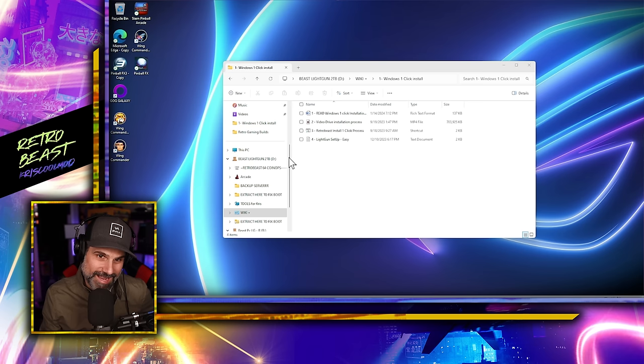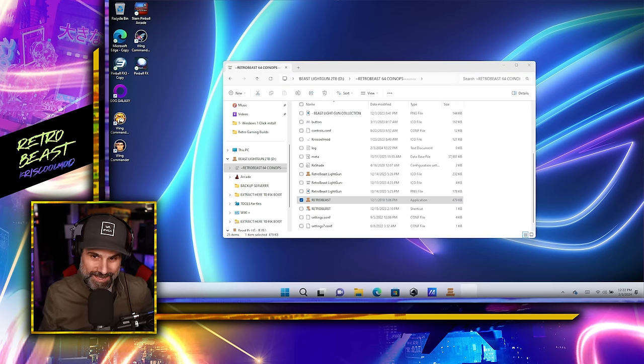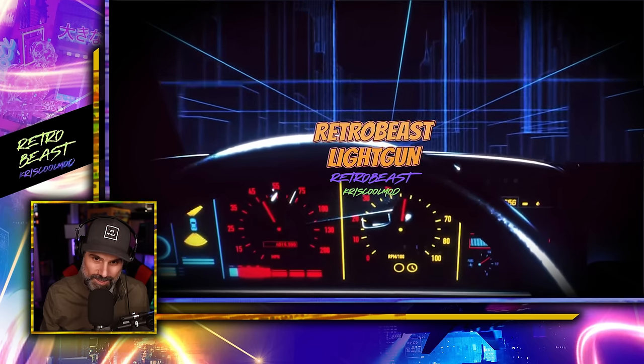The install steps are: step one — set your drive letters; step two — run the one-click install which installs all required software and also adds the light gun build to your startup so it launches automatically on next boot. If you don't want that, just remove it from startup. To open the software manually, go to the D drive, navigate to Retro Beast CoinOps, and double-click the Retro Beast executable. That launches the light gun build and you're good to go.